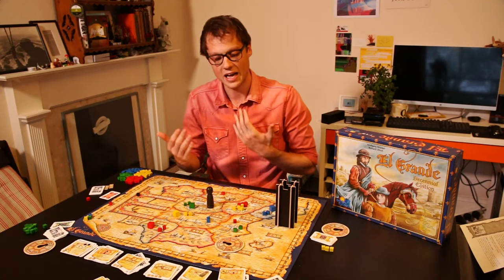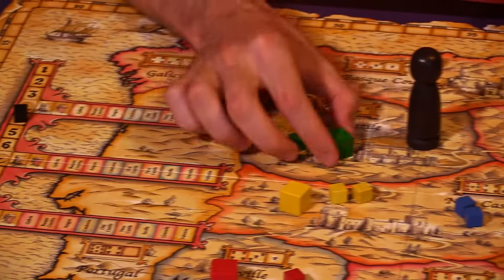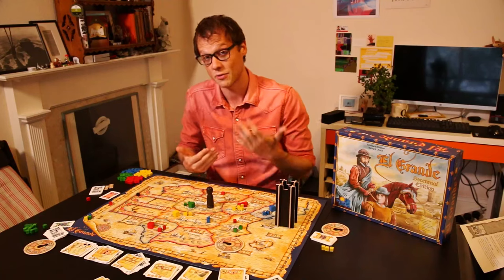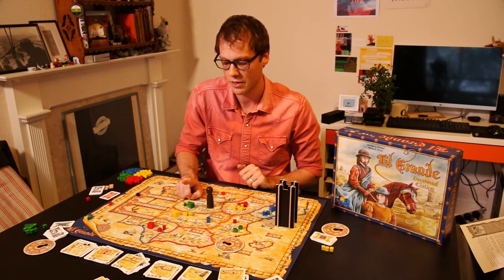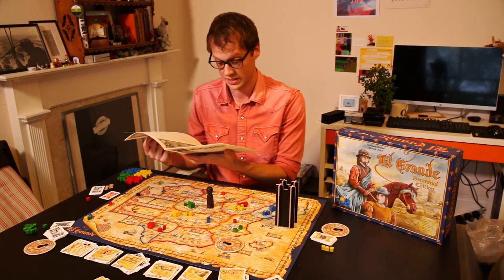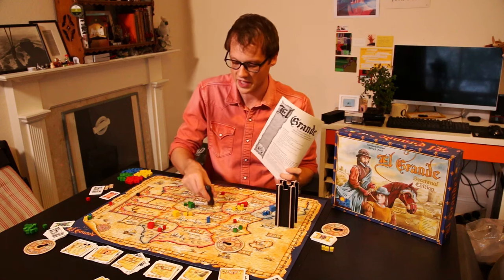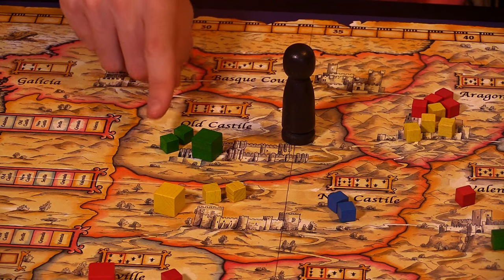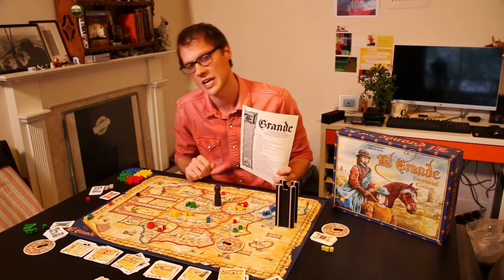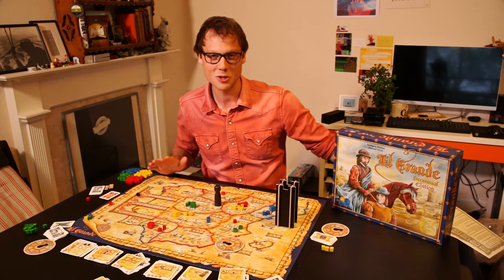After you've scored everywhere, move the black cube to round four and keep going. During setup, you're all assigned a home region where your Grande lives — a giant cube that does nothing in terms of controlling that region, but marks it as yours. Scoring your home region — or coming first there — scores two extra points. You also get two extra points for coming first in the region where the king is. So if the king is in Old Castile and green has majority, green gets the standard points plus two for it being their home region plus two for the king being there.